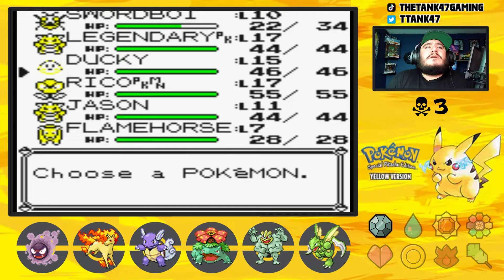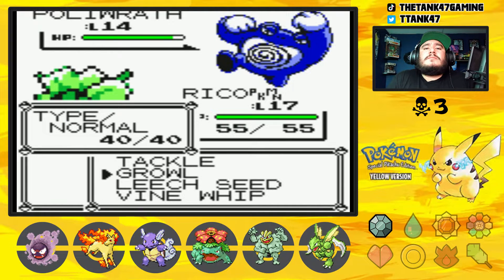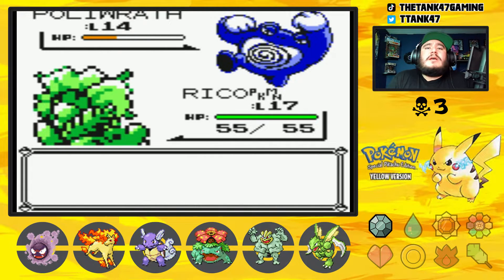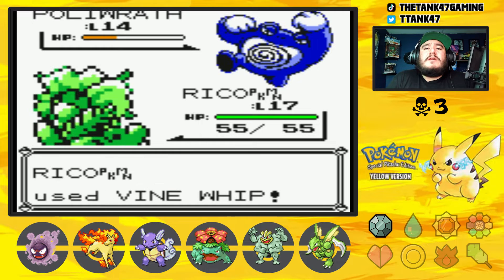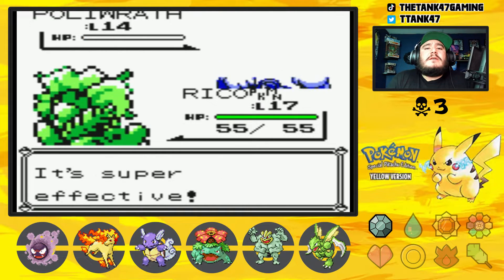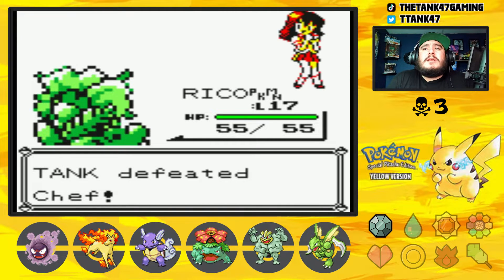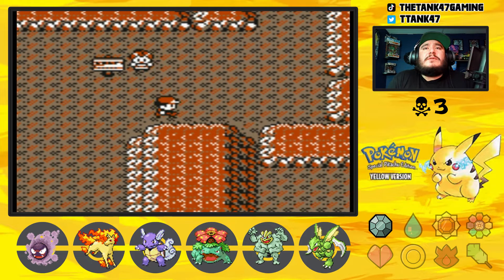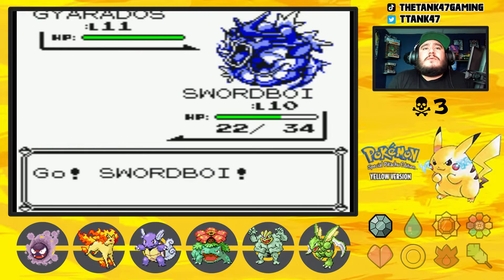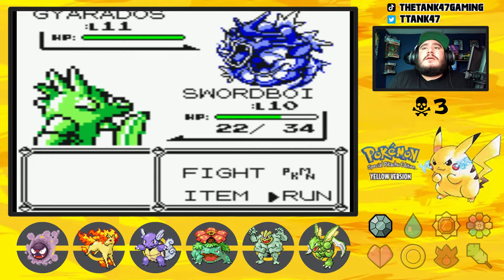Let's go ahead and switch out. I'm trying not to use speed up too much. If you guys haven't already, make sure you check out the rules in the description. We are going to be adding an additional rule to our Nuzlocke, which is that we can only have one of each typing on our team to make this a little bit more difficult. We are still attempting to complete our very first Nuzlocke though. It would have been really awesome to have a Gyarados but we already got the Wartortle.